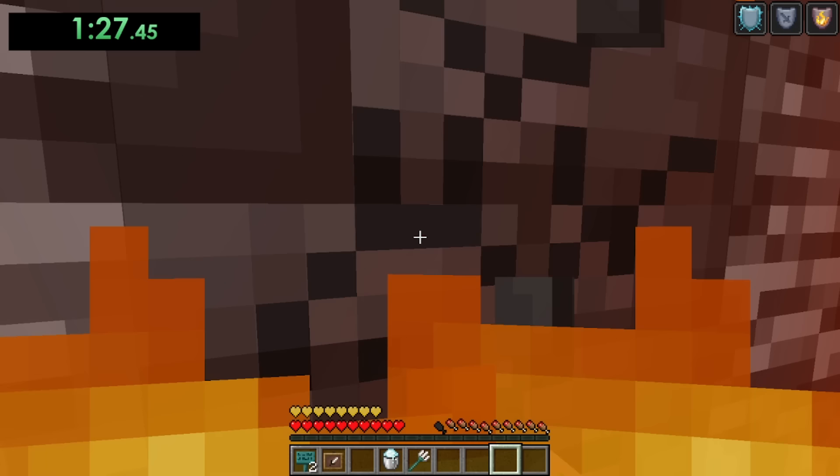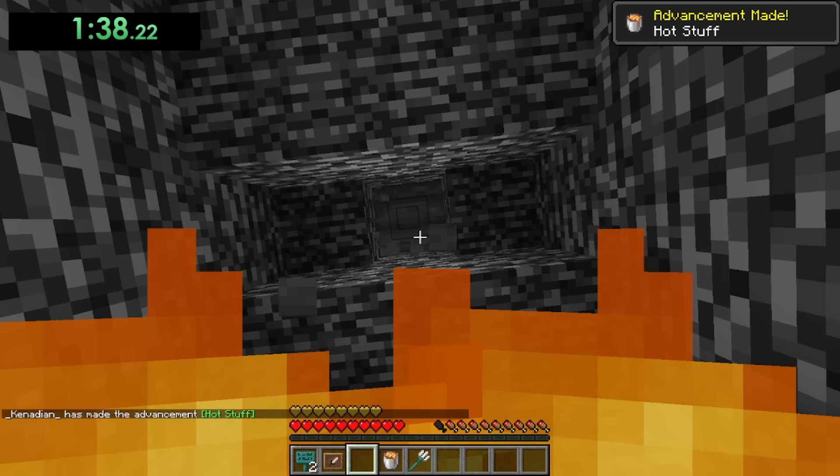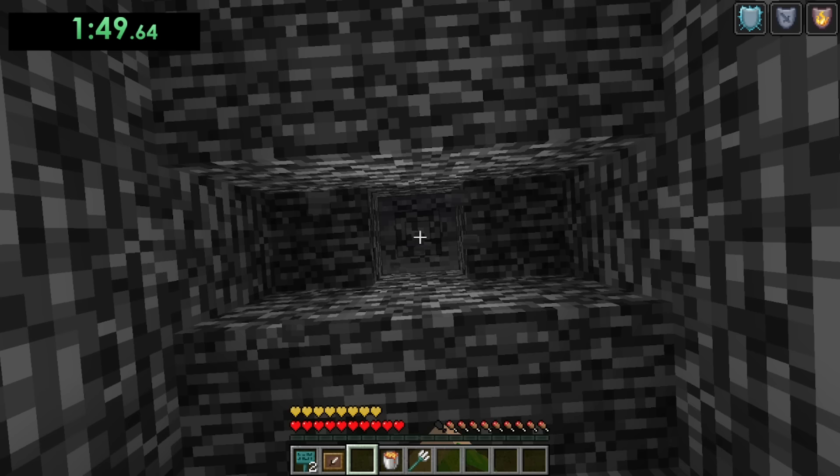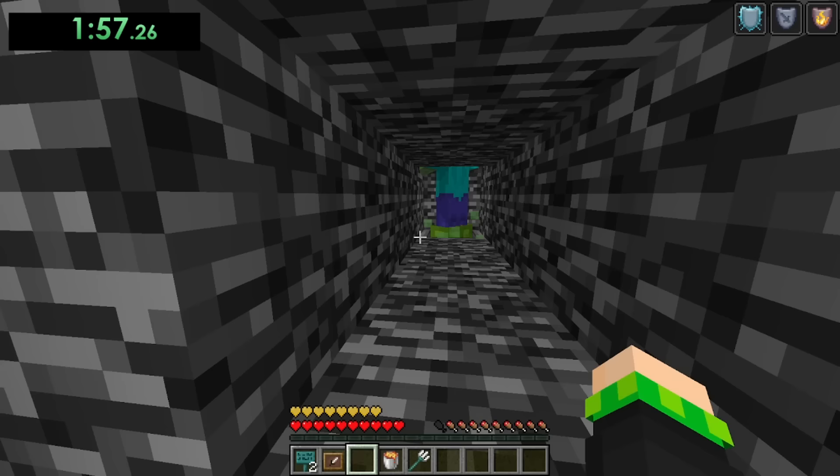We'll just wait for this to mine, and as soon as it finishes I'll place the bucket and pick up the lava. Now I don't blame Canadian for this next part because it was his first time running through it, but he opened the hopper on the ceiling to grab what was inside and then broke it — but obviously it's a lot faster to just mine the hopper and pick up the item afterwards since you have to break it anyway. Then as soon as I break the hopper — I was a little slow with this part I'll admit — we'll kill the zombie exactly the same way he did in the video.